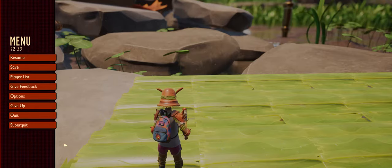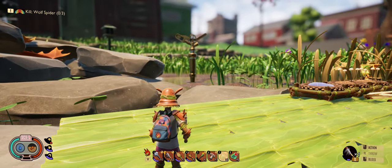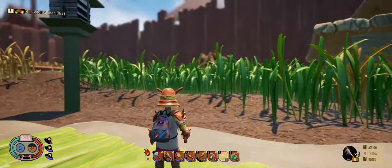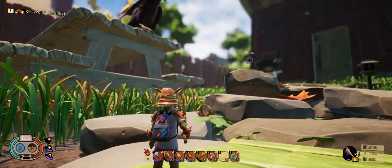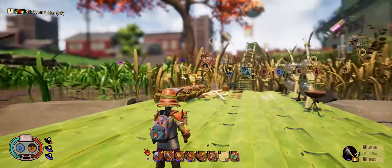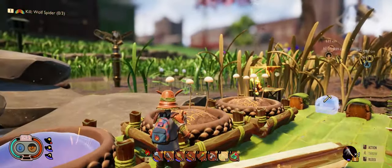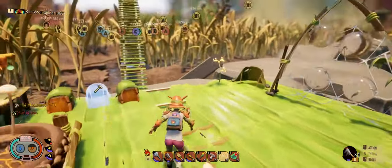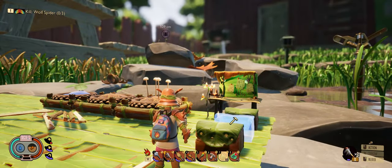This is our base — actually our bases — in Grounded. Me and some friends have been playing for about three weeks, and this is the last base we made. We've built skyways everywhere. Let me grab some mushrooms so I don't run out. I'll show you our skyway — you can see we're on the far end of the world with the rock garden.